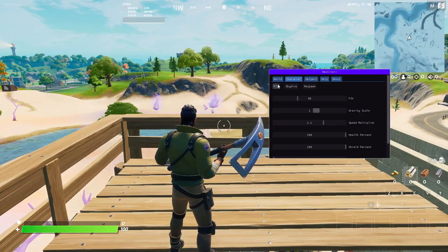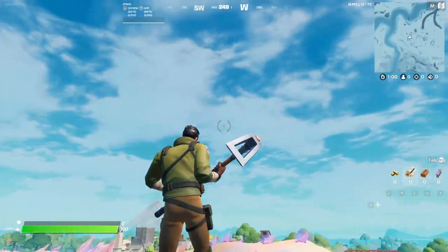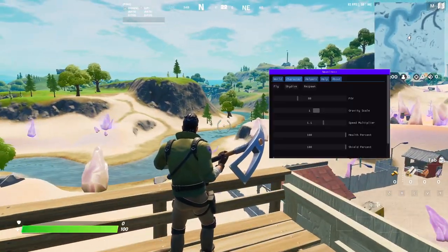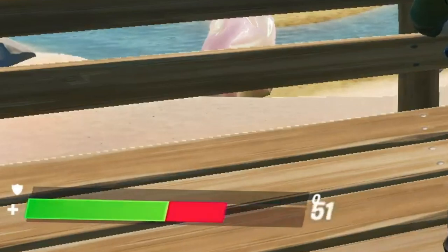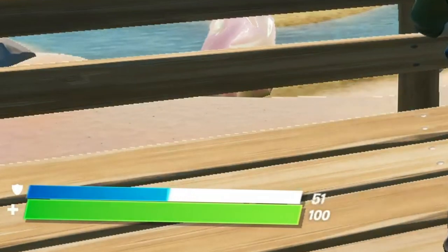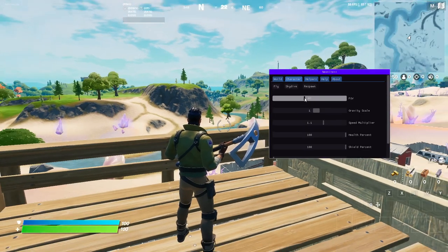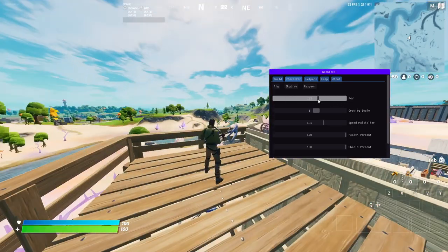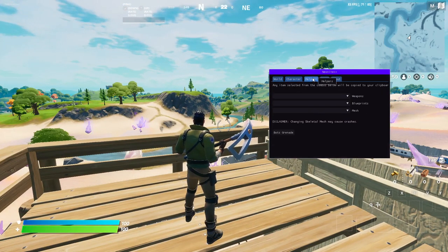You can enable fly mode and just fly around like in Creative — move up to go up. Click fly again to cancel it. You can also adjust the health percentage; you can see my health going down and coming back up. The shield slider also works, going from 0 to 100. That's pretty much everything in this part of the config — we'll move on to the helpers section.